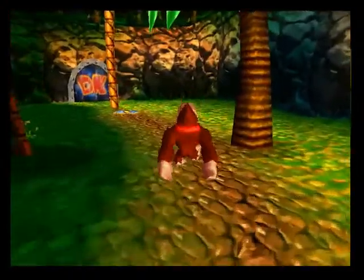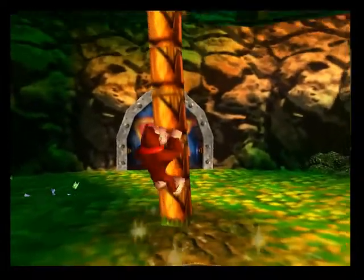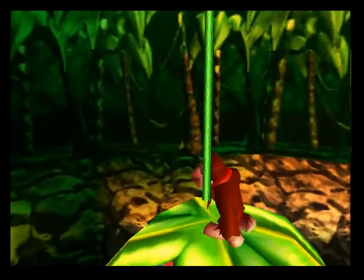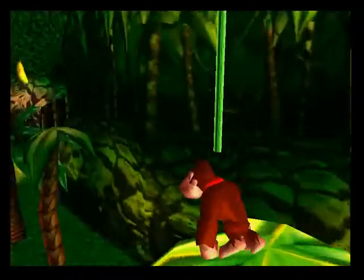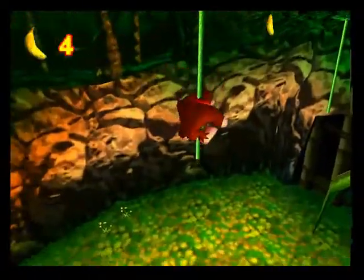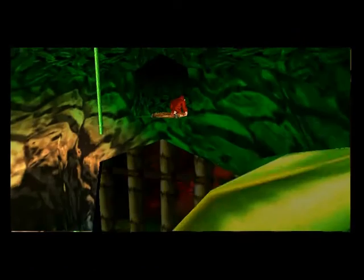What we have to do is step on this thing, activate it, and climb up this tree. And that takes us up to some vines. And we just swing across these — no big deal. Just Donkey Kong-ing around. And step on that and it opens this up.